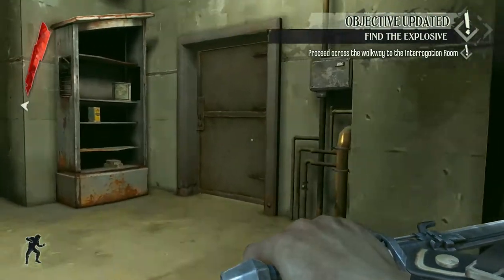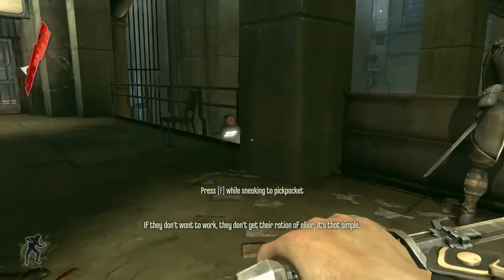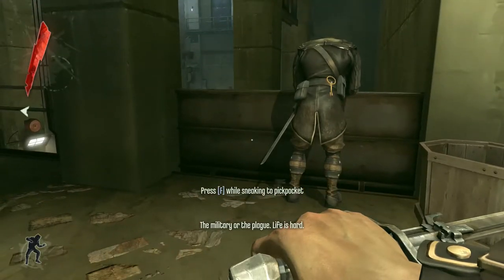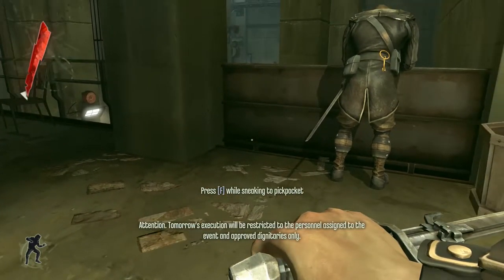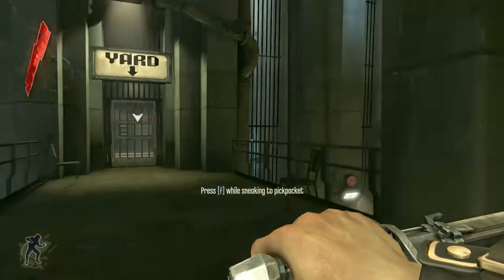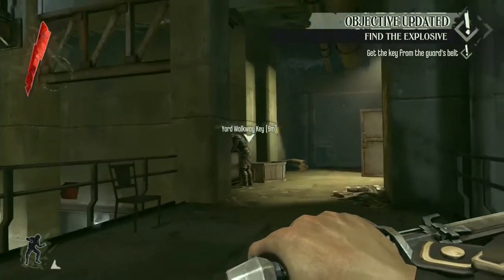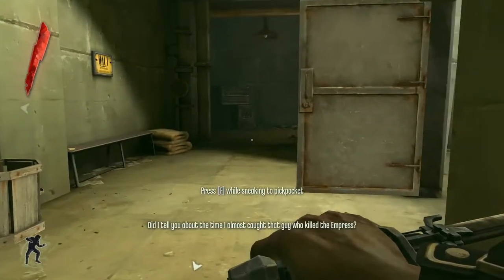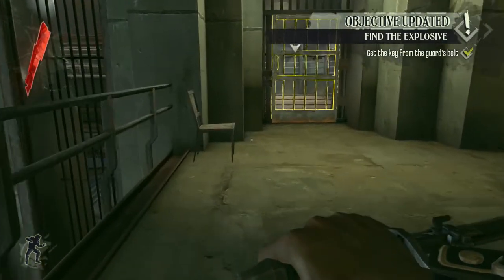After you're done climbing the ledges, this next guard is really interesting. If you leave the guards downstairs alive, he's talking to them; if they're dead, he says 'hello, is anyone there?' and paths downstairs. If you leave them alive, he stays here indefinitely, presenting his backside to you with a prompt to pickpocket him. If you try to interact with the locked door nearby, the objective marker shifts to the key on his belt — and that marker stays with him even if he walks downstairs. It's really fantastic.